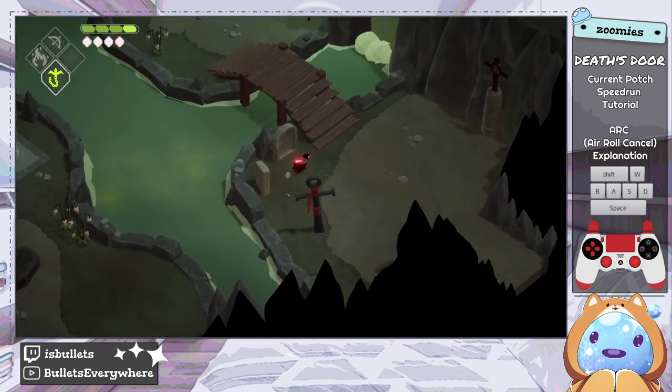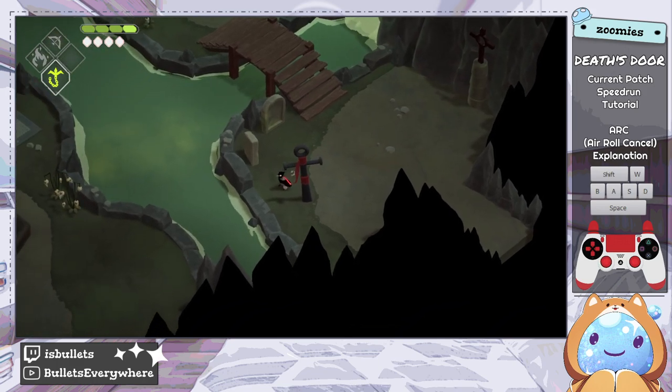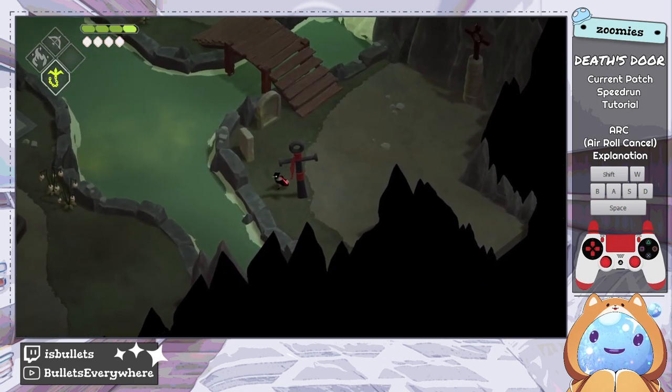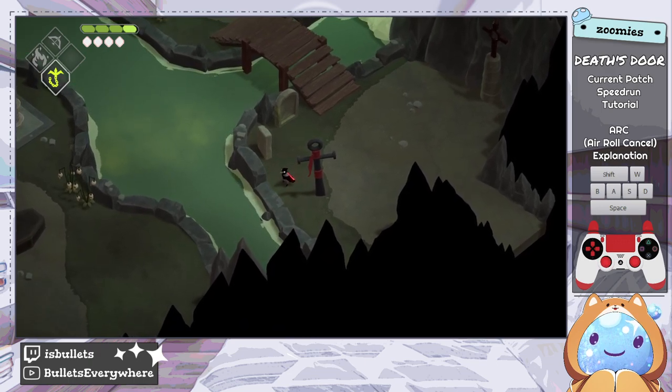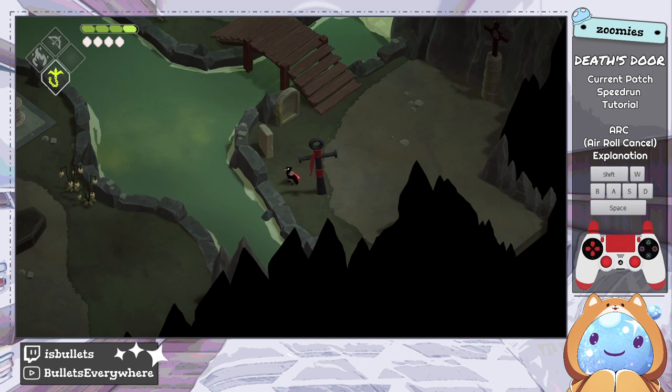Getting into the actual ARC itself — how you perform it is: do a charge attack until you are charged, then press a roll before you go off the edge, and then a charge attack. Position yourself not too close to the edge, because then you're not really able to roll before you go off, but not too far away because your charge attack does need to take you off the edge. The first half of the ARC will go whatever direction you're facing; the second half you can adjust the angle, but just make sure you're facing where you want to go.